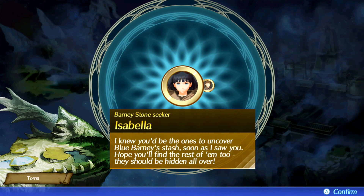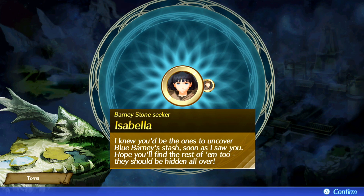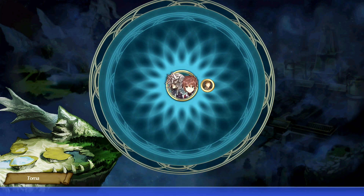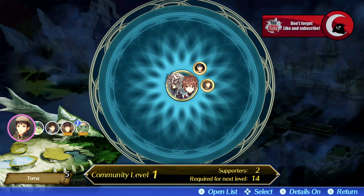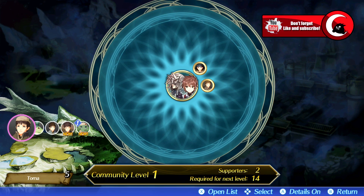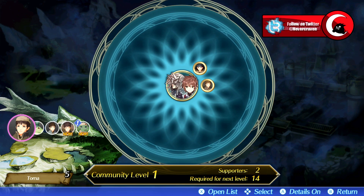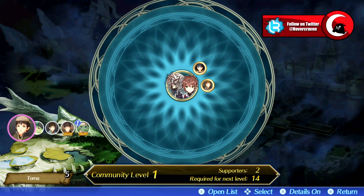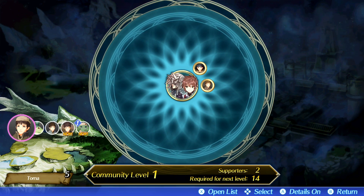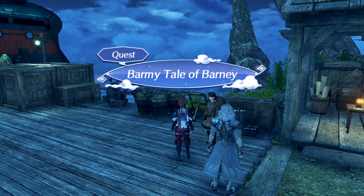I knew you'd be the ones to uncover the blue Barney Stash as soon as I saw you. Hope you'll find the rest of them too - they should be hidden all over. I wonder if it also means where they are in our community - you need 15 for the next level, so we're gonna get loads of them. Will the icons become smaller, or will they go on the outer edge? Will they become lines between the community? So much we haven't figured out yet - we'll find out.